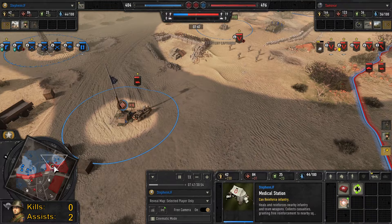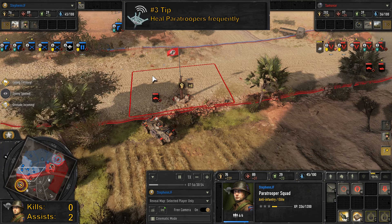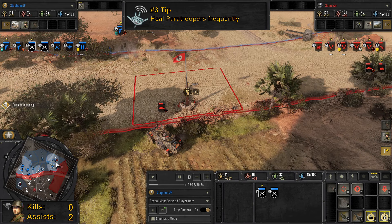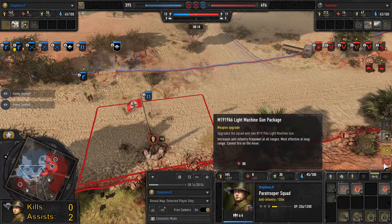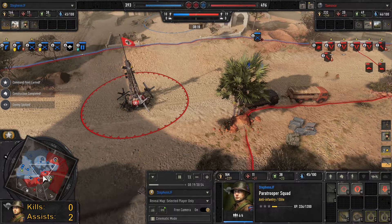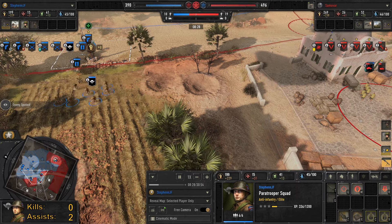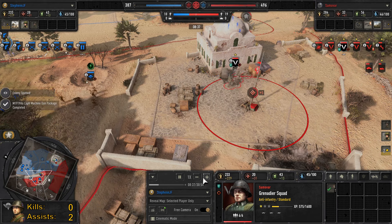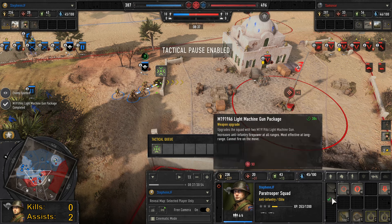It's very important to keep healing your paratroopers. They're a bit more expensive to reinforce compared to riflemen — 30 manpower versus 26 — so it adds up and you don't want to lose models unnecessarily. The LMG is doing a lot of damage to the scout car. I'm upgrading the paratroopers and getting them into a position where they'll be able to take on combat. I sprint them to green cover because my paratroopers have just been upgraded with this LMG.